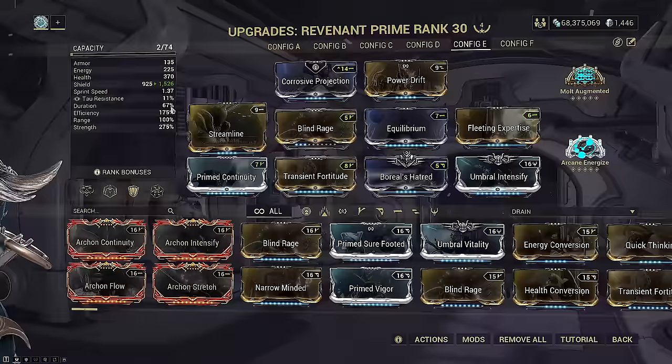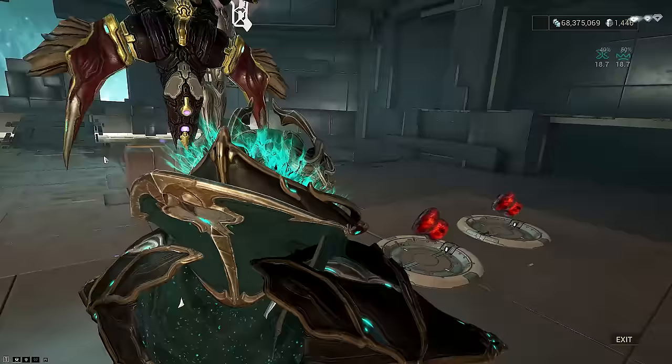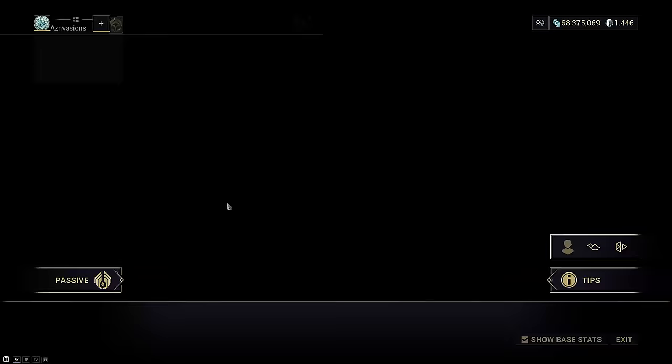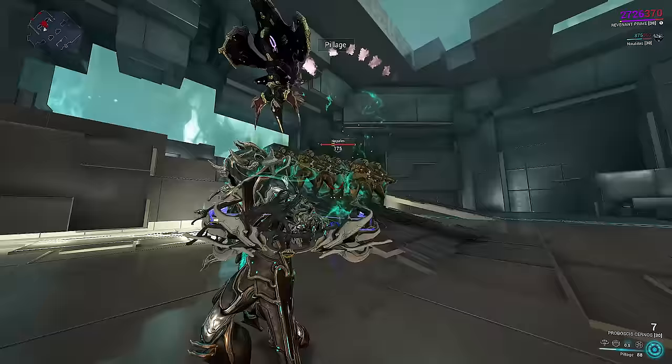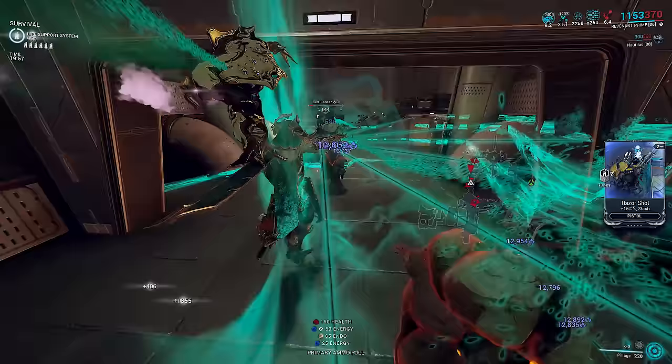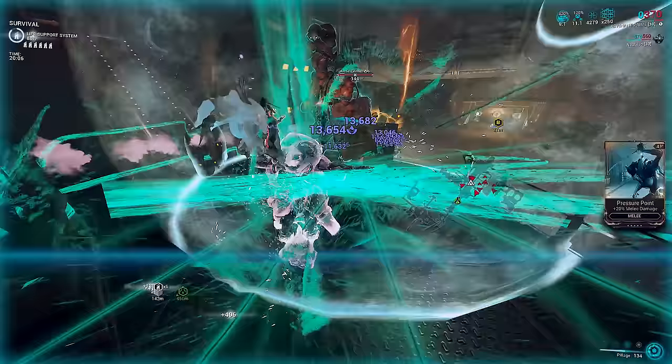Personally I would recommend Matterize so that you can full strip in a single Pillage cast even sooner, as it grants plus 40 strength for 20 seconds on double void sling. Your Focus school choice is otherwise quite free. Once Molt Augmented is stacked, you never really have to leave your four, and even casting speed doesn't help much since Pillage is so fast to cast - especially on a single-cast strip.